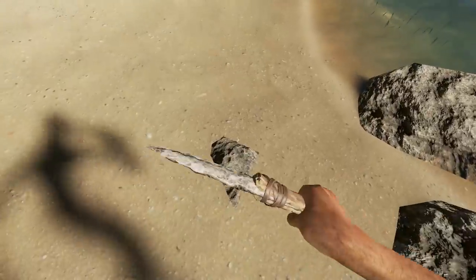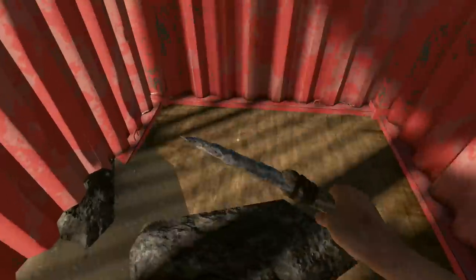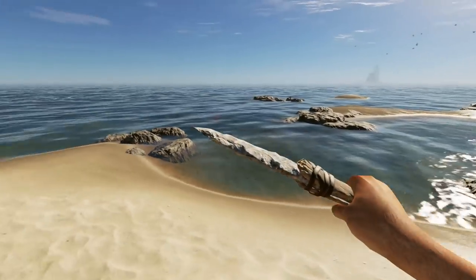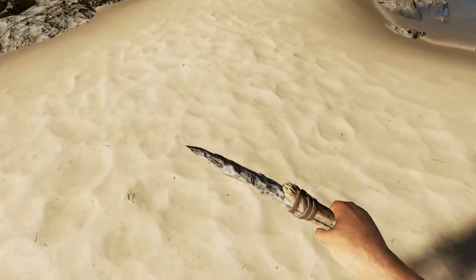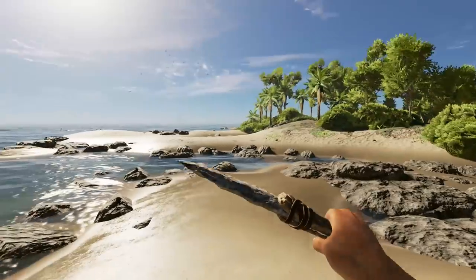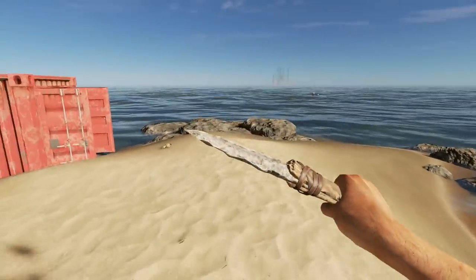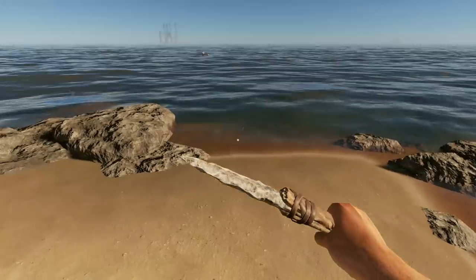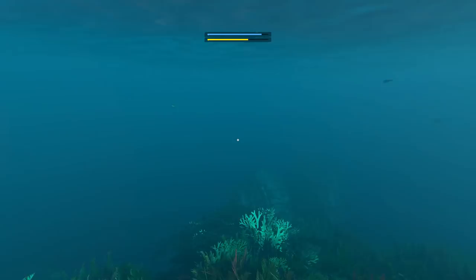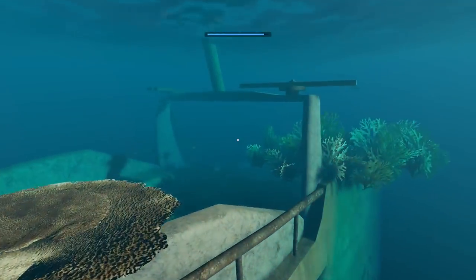Controversially, I'd say go and explore the wreckages around you before making a water still or anything else. You don't need water or food straight away — your bars are healthy and the rations will help. Drop some gear and go explore before the day closes in. You will come across small sharks near the starter island but don't worry — these are docile, you can't attack them and they won't hurt you. Only the bigger ones are a concern.